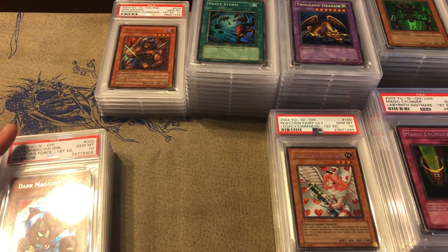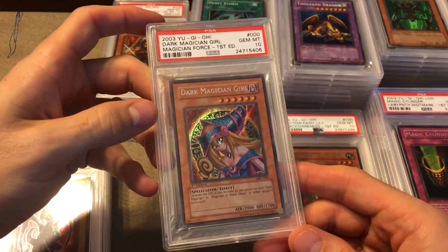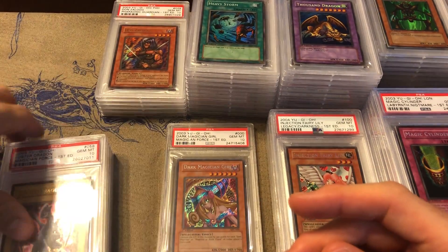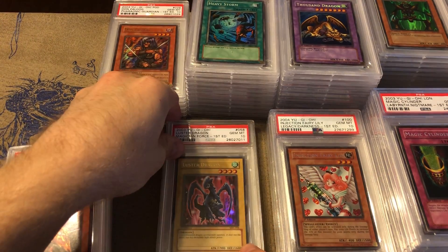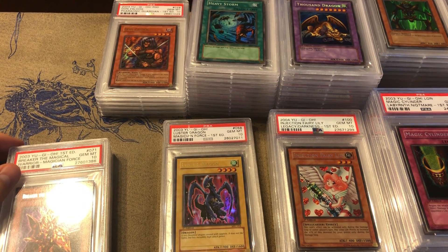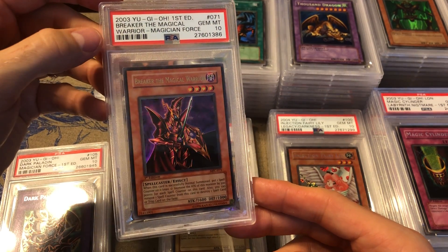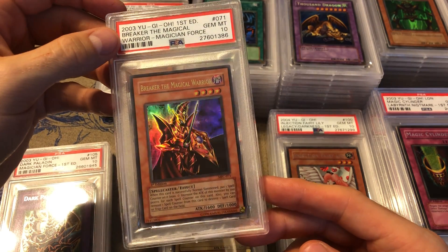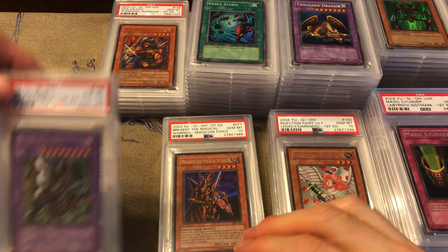Magician's Force is up next and we got Dark Magician Girl of course, Luster Dragon — a pretty cool card that was really expensive when it came out because Gemini Elf was the only other four-star vanilla monster with 1900 attack. Then Breaker the Magical Warrior — this card has a very low population, I want to say it's like three or four. It's really hard to find in gem mint condition so this one is really cool, I really like Breaker.